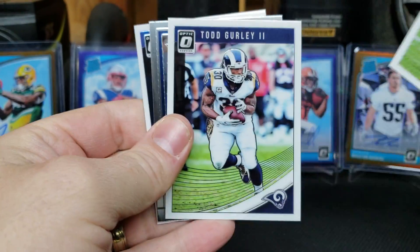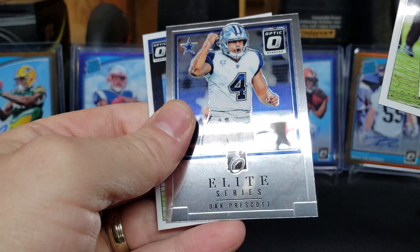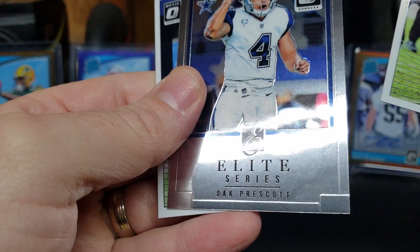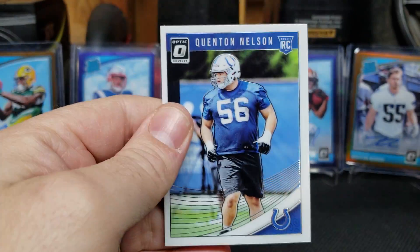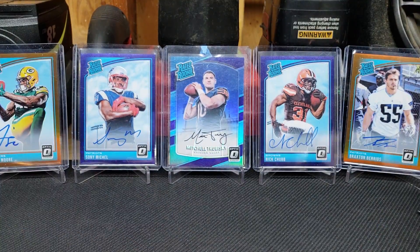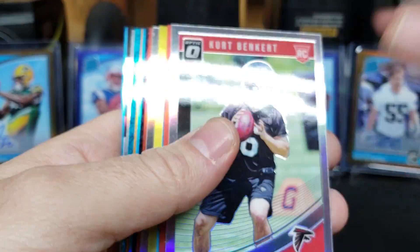Nope. Marcus Mariota, Todd Gurley, we've got Elite Series Dak Prescott — some weird line on it underneath the clear coat — and then Big Q. All right guys, so that was the break. Again, these are going to be the colors and the inserts and the auto.